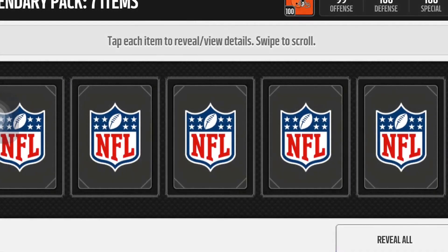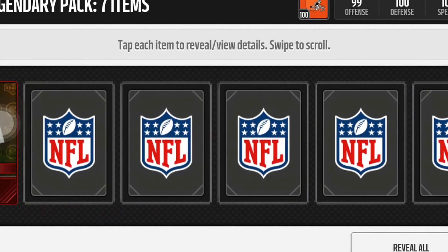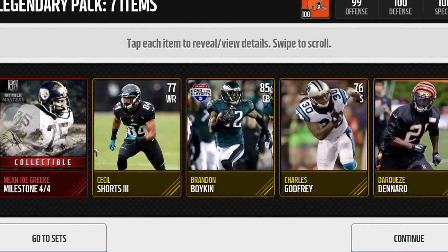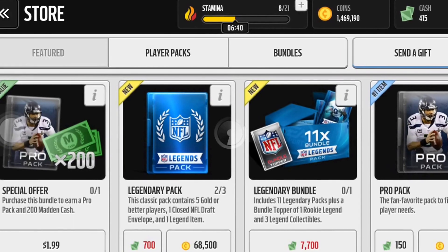It includes seven items. Justin Gilbert is the first one. Here's the Closed Envelope. Mean Jigging Milestone. Cecil Shorts the Third, Brandon Boykin, Charles Godfrey, and Derquez Denard. So made virtually no money off of that pack.